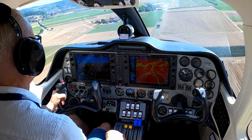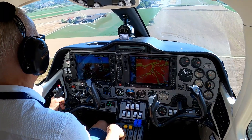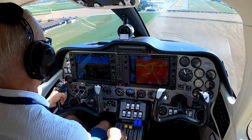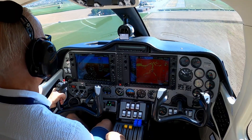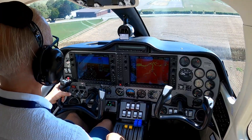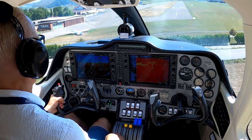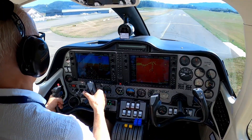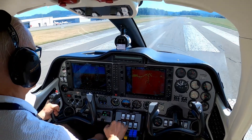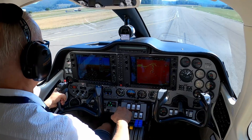You need to keep the blue line speed in this case. The important point is that for a touch and go, you need to put the airplane at the beginning of the runway if possible, so that you have enough runway in case something happens to your engine and you need to take immediate action.